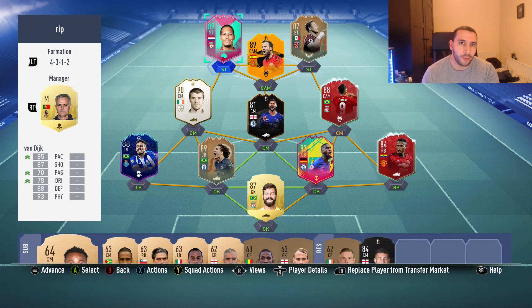Also guys, make sure you check out the G2A link in the description if you're looking to buy PSN cards, Microsoft points, or PC games. Van Dijk — we've decided to put on the engine chemistry style: 85 pace, 87 shooting, 70 passing, 78 dribbling, 88 defending, 93 physical. This guy wins a lot of balls in the air and he's going to be a huge aerial threat up front.